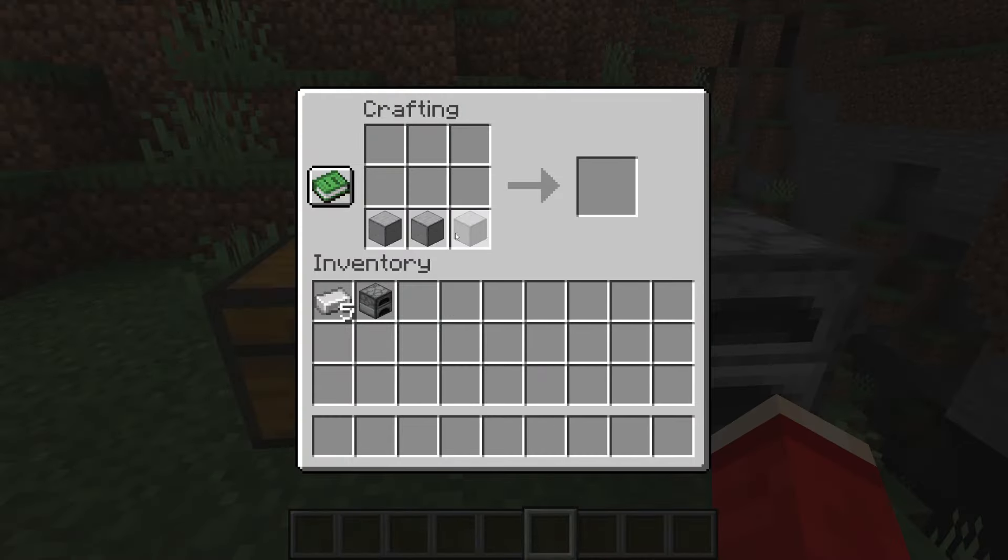Place the smooth stone in the bottom slots of the crafting table, a furnace in the middle, and surround that with iron, and that will give you a blast furnace.